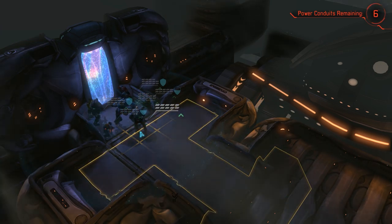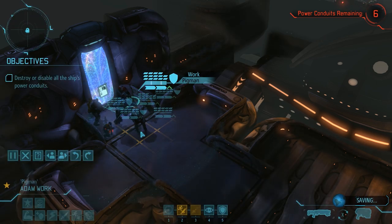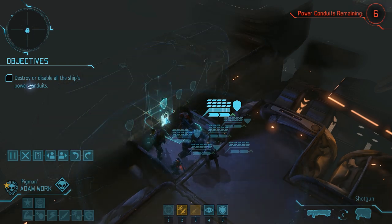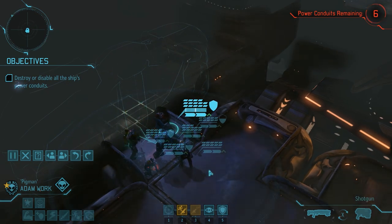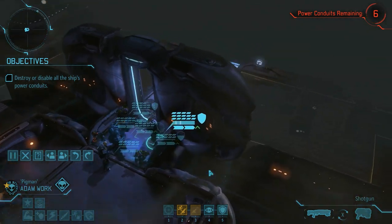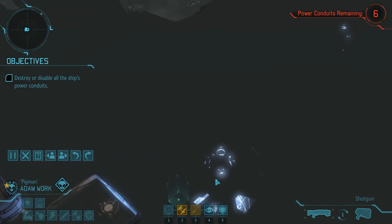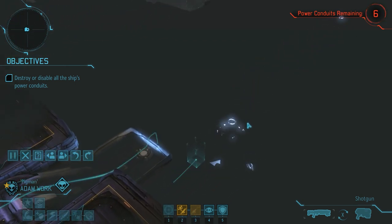This early in the mission we don't have any enemies close to us. The aliens' turn passes by without any interruptions, so let's open the door. This reveals the first power conduit ahead of us, with number two a little bit further in the back. We can also see that power conduit number one is currently below us, so if there are enemies protecting it we have the high ground.